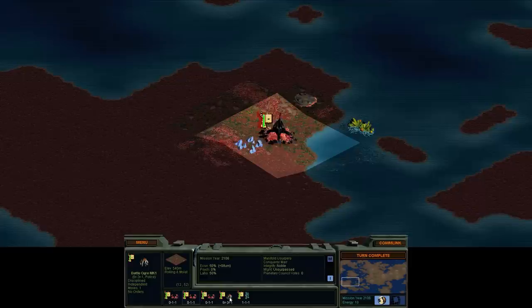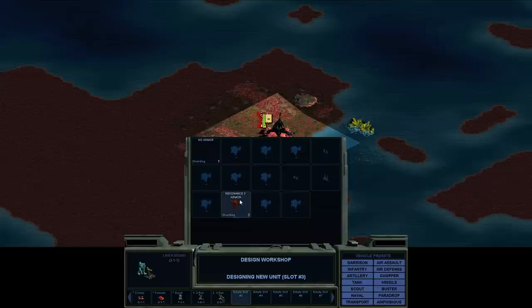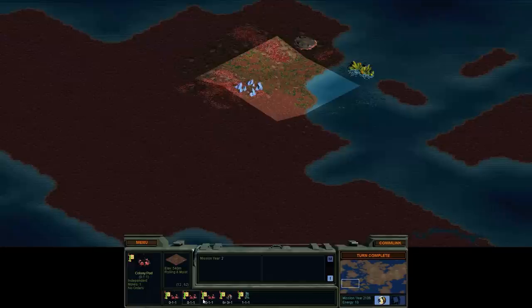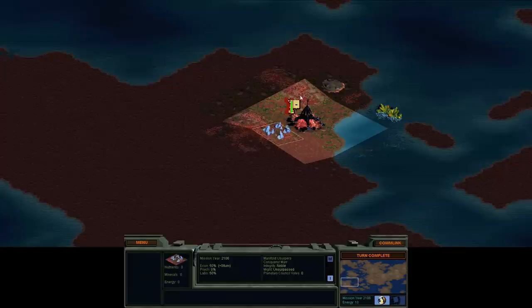We start with a Battle Ogre at 6-3-1 with resonance on all, making it better against Psyworms and Mindworms in Psycombat — plus police traits for keeping cities happy. Six attack is pretty good for an early unit. We also start with level 2 weapons and resonance armor, so we can field 2-3-1 units right off the bat without doing anything. We've got three colony pods. It makes sense to build one base right here on turn one. Unfortunately the nearby mineral tile is covered in fungus, so I'll need to fix that with a former.